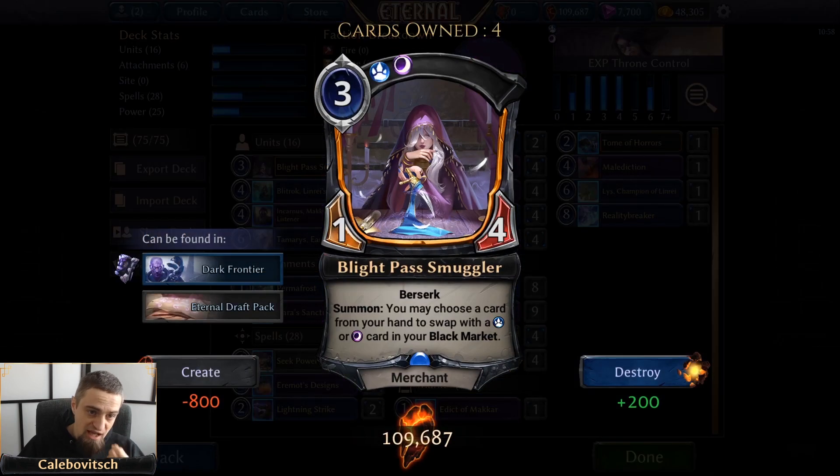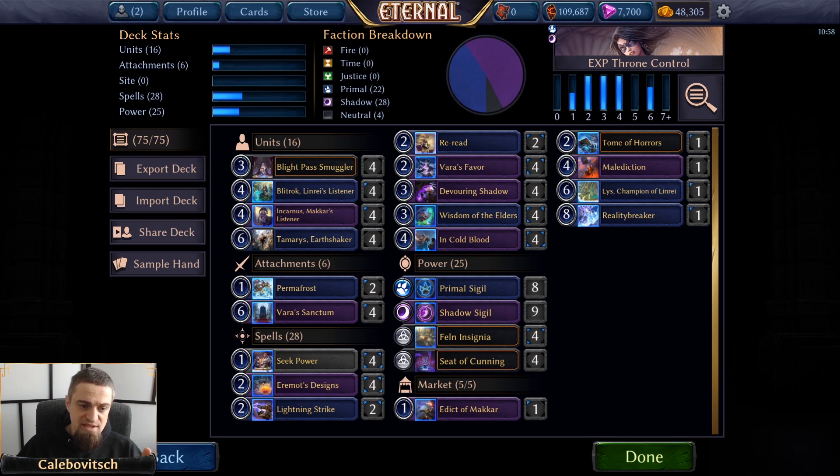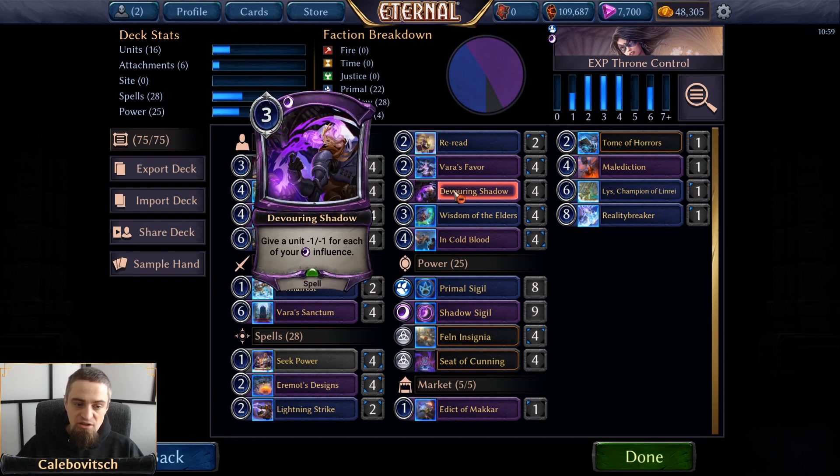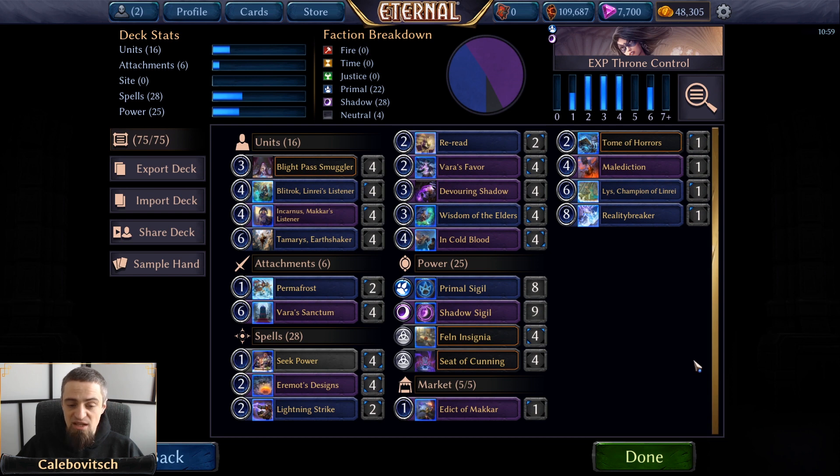Rounding out the unit department, we have four copies of Blackpest Smuggler, and I'll get to the market at the end of this video. There is one biggest problem with Varus Sanctum — a card called Permafrost. If one of your units gets perma-frozen, then the whole deal with Sanctum is usually off. The unit is stunned, and if you play another unit, it doesn't benefit from the Sanctum. You have to do some build-arounds: you can kill your own frozen unit, play Reality Breaker, or something like that. But not all decks run Permafrost, fortunately.